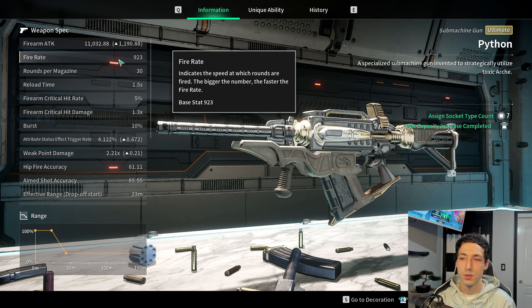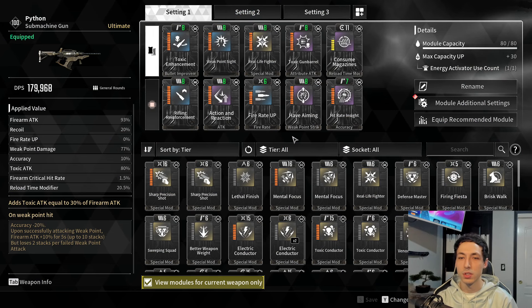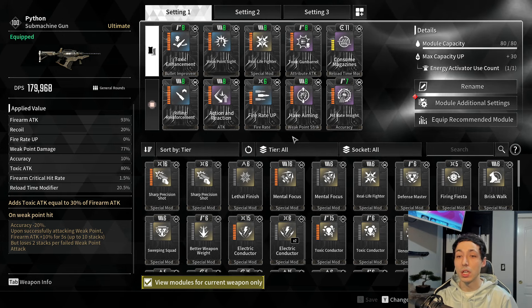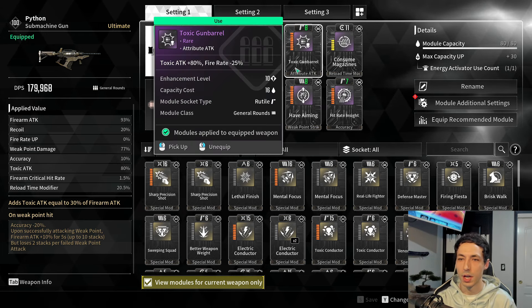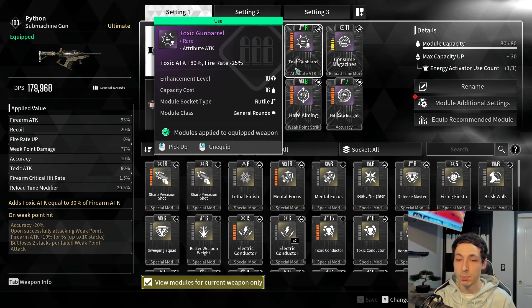The other stat that makes this gun really good is going to be the fire rate — the base stat is 923. Usually with guns you want to build into their strengths. The strengths on this gun are your high fire rate, your weak point damage, and the ability to reduce toxin resistance using the ability Prey. Since we're focusing so much on toxin and weak point damage, and the gun has such a low crit rate, we're just not going to build into that at all. We're going to build into weak point damage, poison attack, and firearm attack.